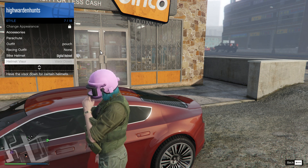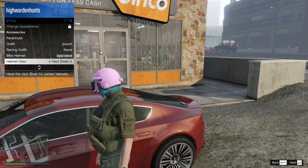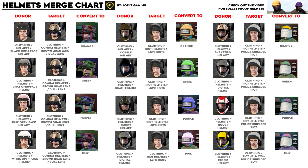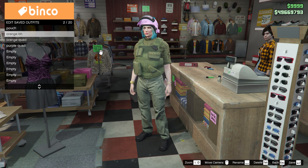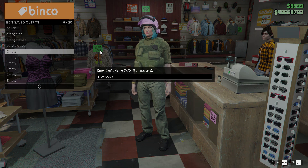For other helmet variations and colors, you can refer to the chart right here as well as the link in the description area. Now let's talk about the bulletproof helmets. For PC and Xbox players, you can find the link in the description area to the social club page, where you just have to bookmark the job and then restart your game. For PS4 and PS5 players, I haven't gotten the link to the social club yet, so if you guys know any of the links, feel free to put it in the comment section so I'll update it in the blog post. This way we can help other players, especially on PS4 and PS5 as well.